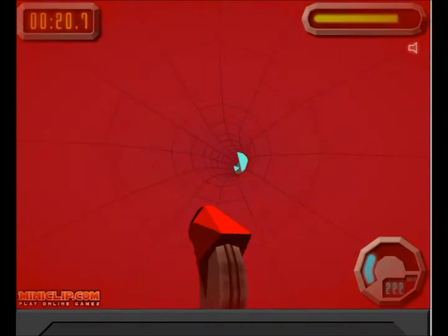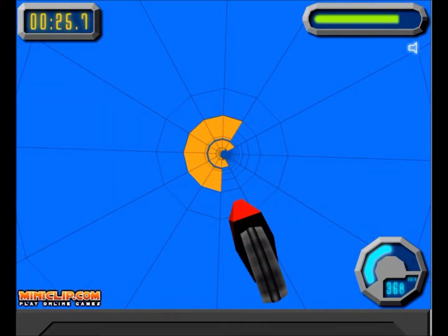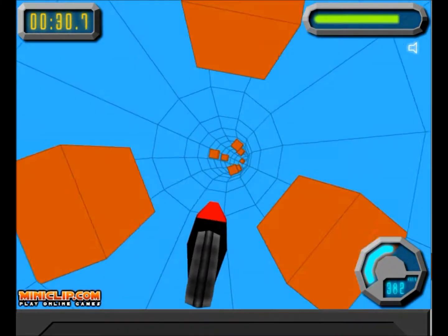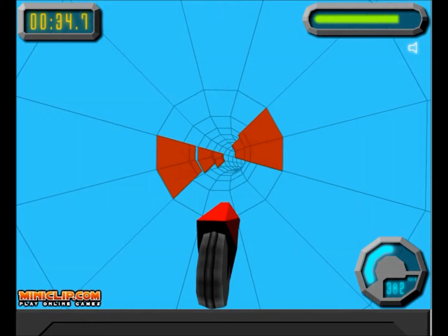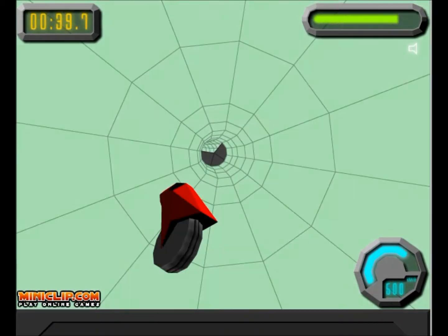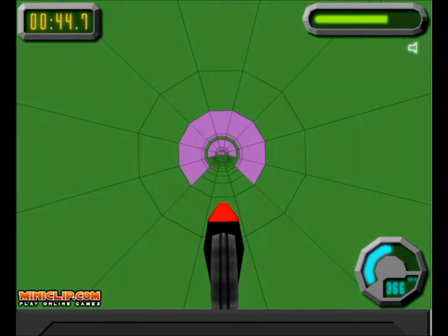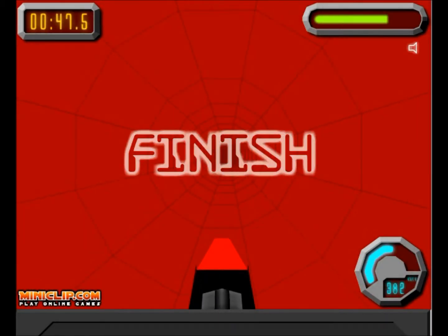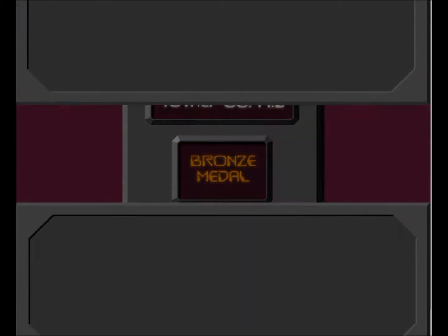Speed boost! I just hit something. So yeah, when you hit something, your shields go down. The lower your difficulty, the more shields you have but the less your top speed, and the higher your difficulty, the higher your speeds — but that's not always a good thing because you can't avoid obstacles as well, especially when you have lower shields. As you get through different levels, you will go through many patterns that you have to follow. I got a bronze medal, nice.